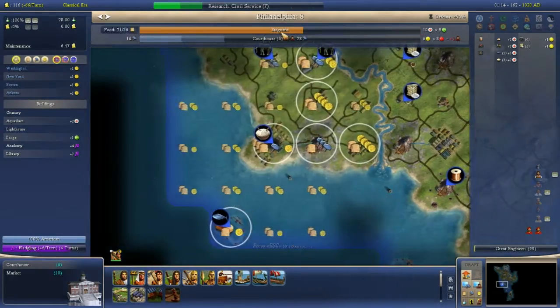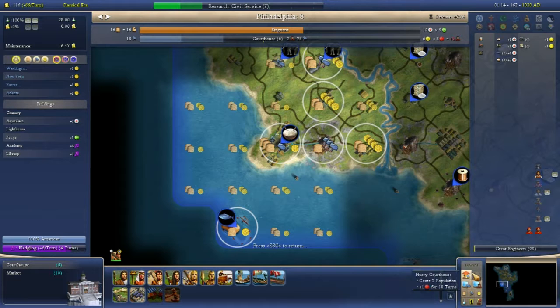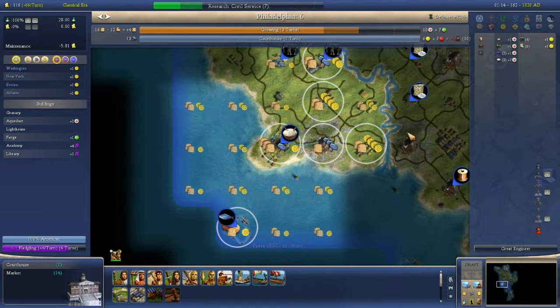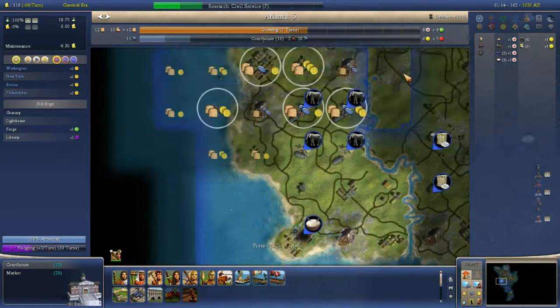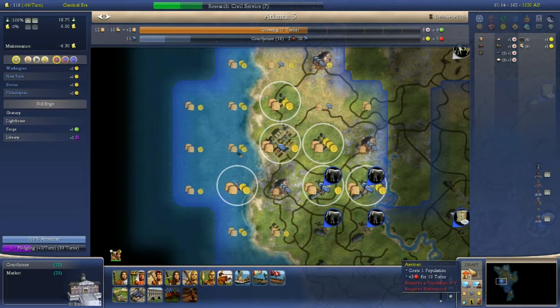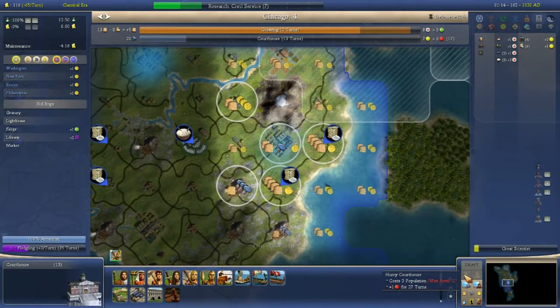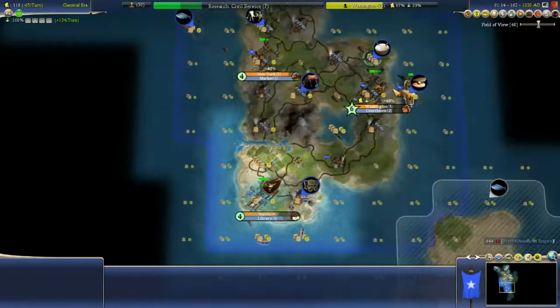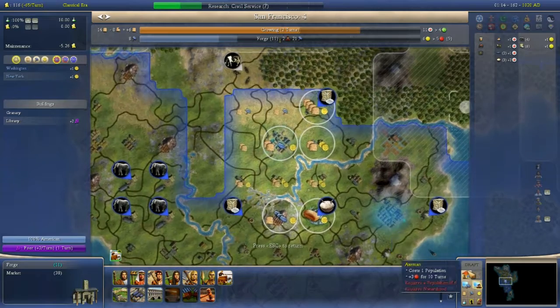This courthouse is a 1-pop whip, don't want to do that. This courthouse is a 2-pop whip, so I want to do that. The production I get from whipping is also multiplied. This is a 2-pop whip, so again I want to do that. This is by and large the most effective thing for me to do with my population — kill them. Slightly morbid, I know.